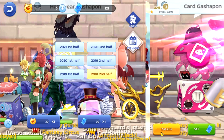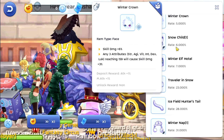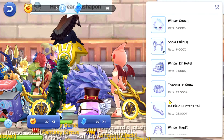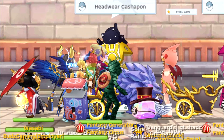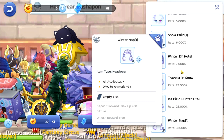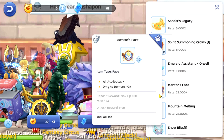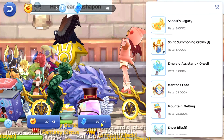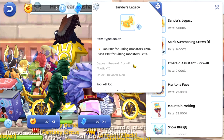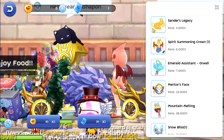We don't need to pull in here. Let's go back. Let's pull two — Winter Nap and then last one, Traveler in Snow — max HP and then another max HP, which is good. I think we did not pull in here, so this is the last one. Snow please, snow please, and then last one — unfortunately we did not get it.